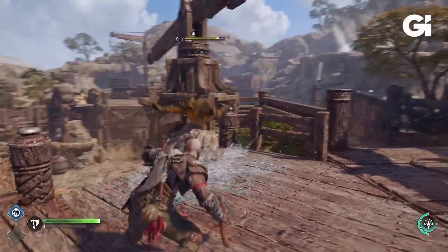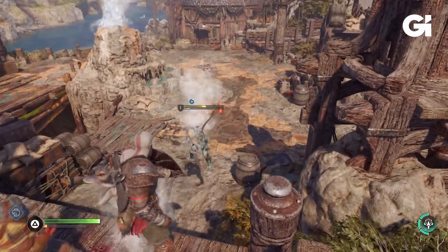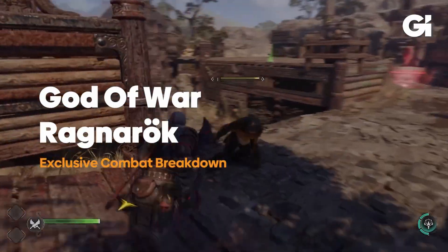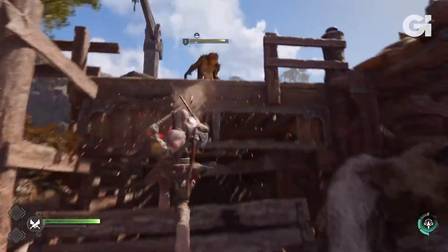Straight off the bat, I just want to talk about this move right here — he throws the enemy off with the shield and jumps down and slams with the axe. If I recall, that was never an actual move in the last game, and I'm really liking this move. I can't wait to use it.